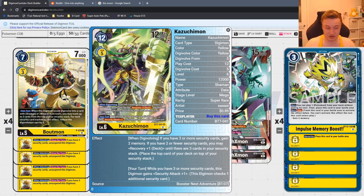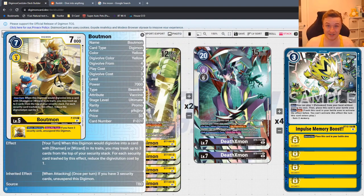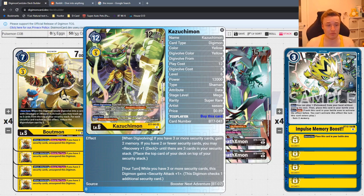You use Kazuchimon in tandem with Promo Boutmon, whose effect lets you trash up to three security cards when Digivolving into a Shaman or Wizard, reducing Kazuchimon's cost by one for each card trashed — potentially down to two memory total. So if you're at five security and trash two, Kazuchimon costs three, then gains you back two memory. That's one memory net. Then you swing for two checks, stand via Boutmon's inherited effect, swing again for another two checks, and finish with anything for lethal. It's more consistent than you might think.